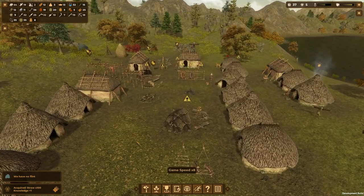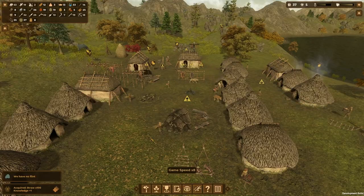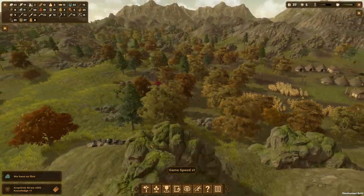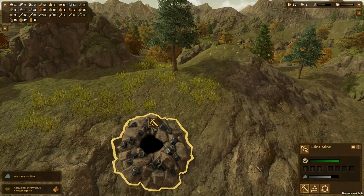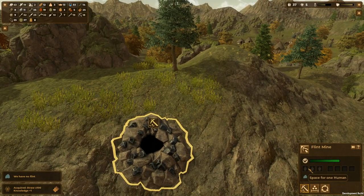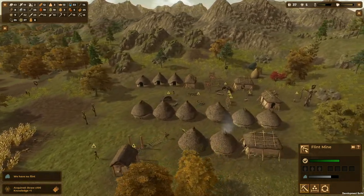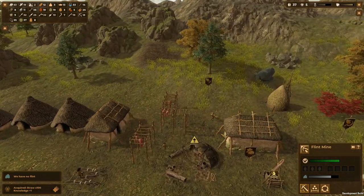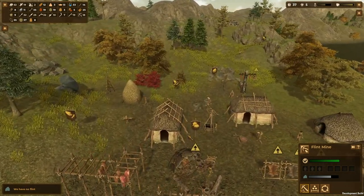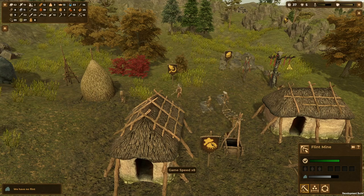We have no flint - always running out of flint. We've got the flint mine over there with X amount of flint in it. I don't know how you assign people to it, which is the only annoying thing. I can do it manually, but you can't seem to directly assign them - I'm assuming it just sends someone when they've got nothing to do. Water levels are rising nicely now.